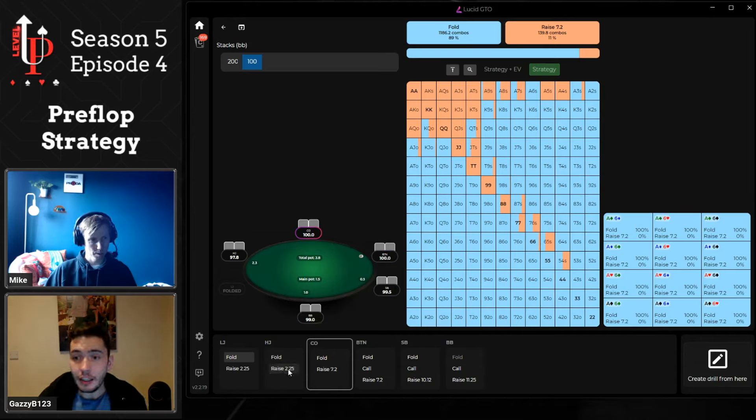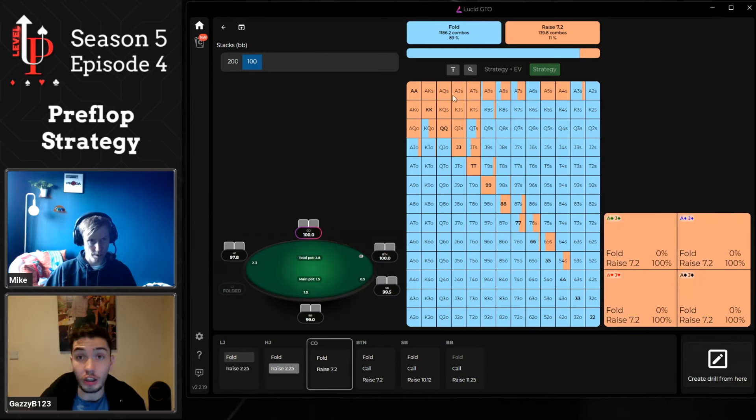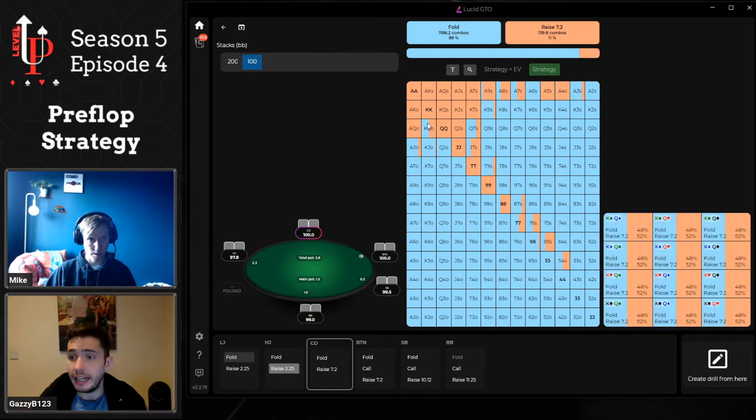We can use Lucid again to look at our cutoff three-bet range versus a hijack open — so many suited broadways, lots of offsuit broadways, suited connectors, suited aces, even hands like pocket sevens as a three-bet instead of flatting pre-flop and allowing other players in. Let's be the aggressive player who's putting in those re-raises, making opponents uncomfortable, and playing bigger pots heads-up as the aggressor.